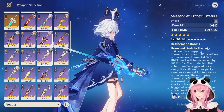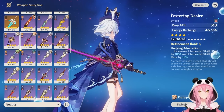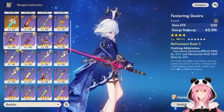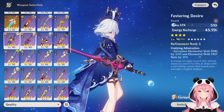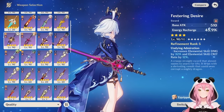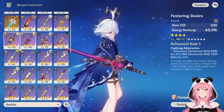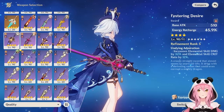If you're a veteran player who came back for Farina, the Festering Desire is one of the best free-to-play weapon options. It provides a decent chunk of energy recharge — which Farina needs for burst uptime — and also increases elemental skill damage by 32% and crit rate by 12%. That's exactly what we want: more skill damage. Unfortunately it's a very limited event weapon from version 1.2.